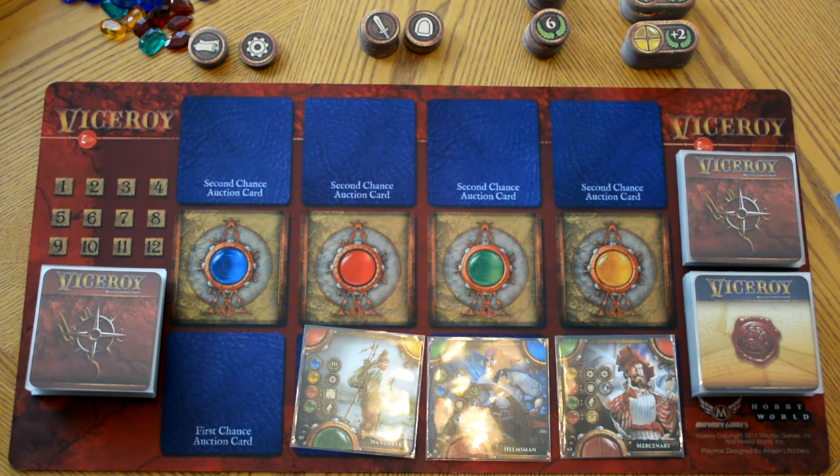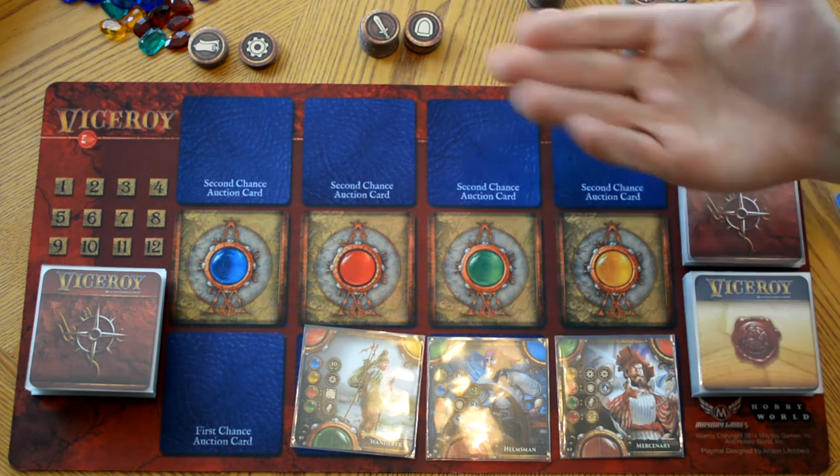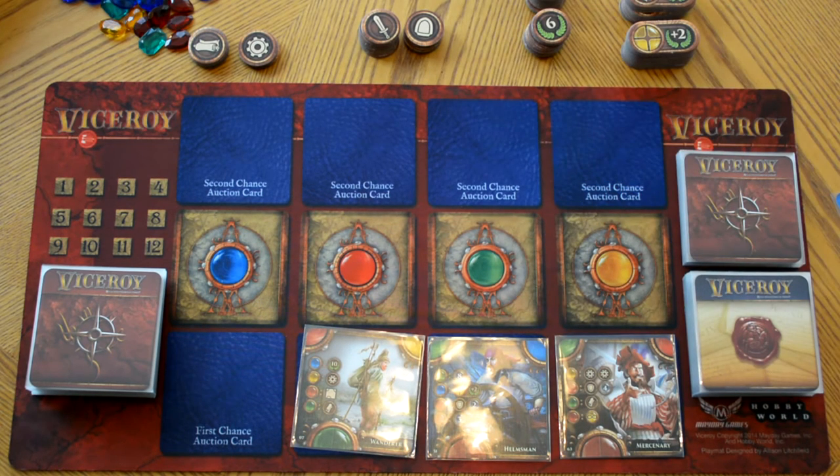The other option during the auction phase, if you don't have gemstones of a particular color you're looking for, or do not want any of the cards on the auction block, you may wish to pass. In order to pass, when players hold out their hands with a gemstone, you would reveal during the reveal phase with an empty hand. At that point you would take three gems of any color you choose, plus an additional gem for every science token you currently have on your pyramid.